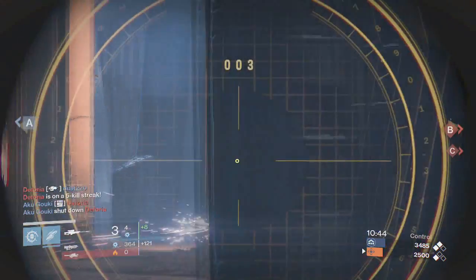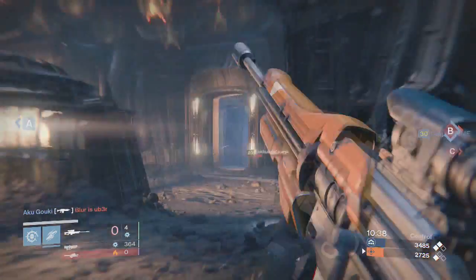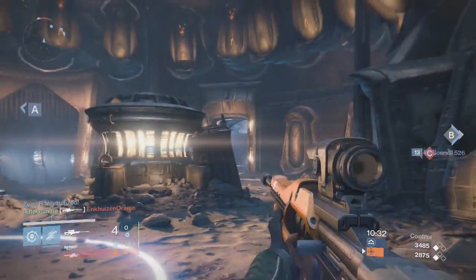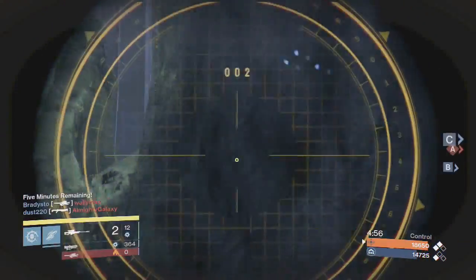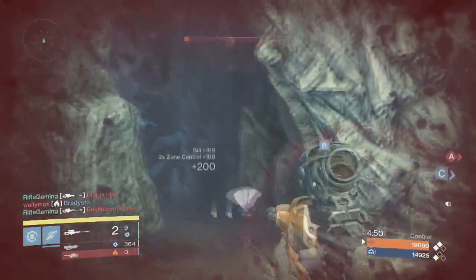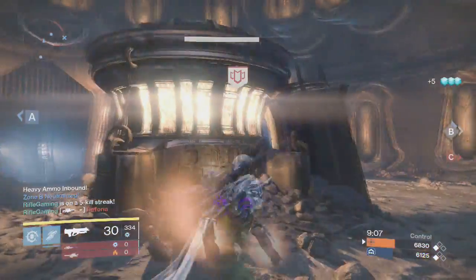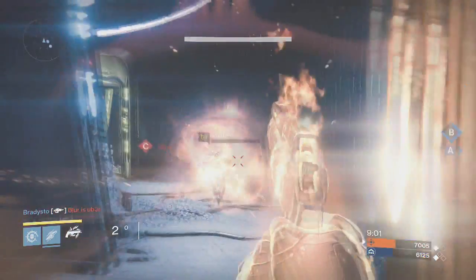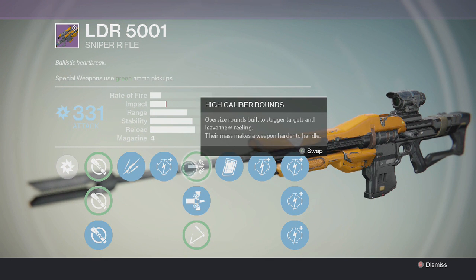It's so fun, especially in a sniper fight. You're waiting for someone to come out, you line up your sights right through the wall where their head would be, and you shoot. Or just fire through the wall repeatedly and sooner or later you might hit them. It leaves them stunned — they're like 'what happened, did he shoot me through the wall?' Then they come back with rage, and that's when you just kill them again.